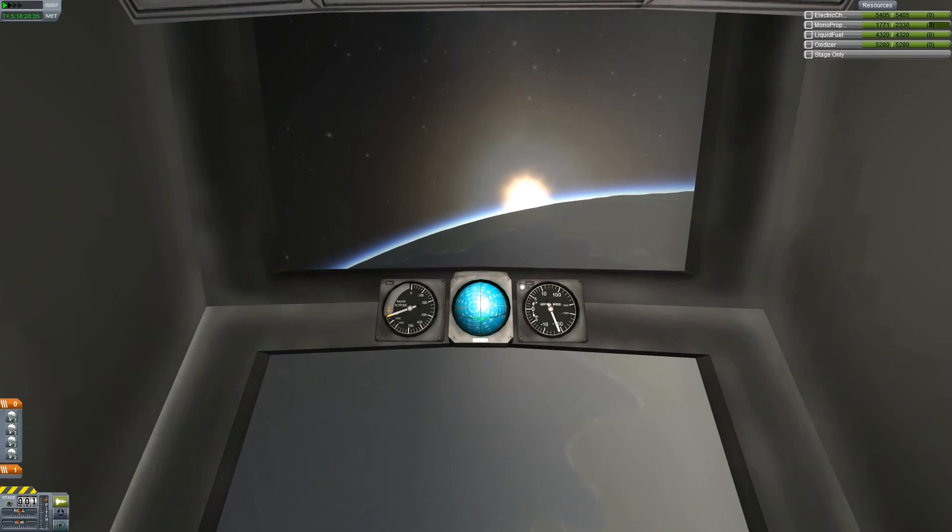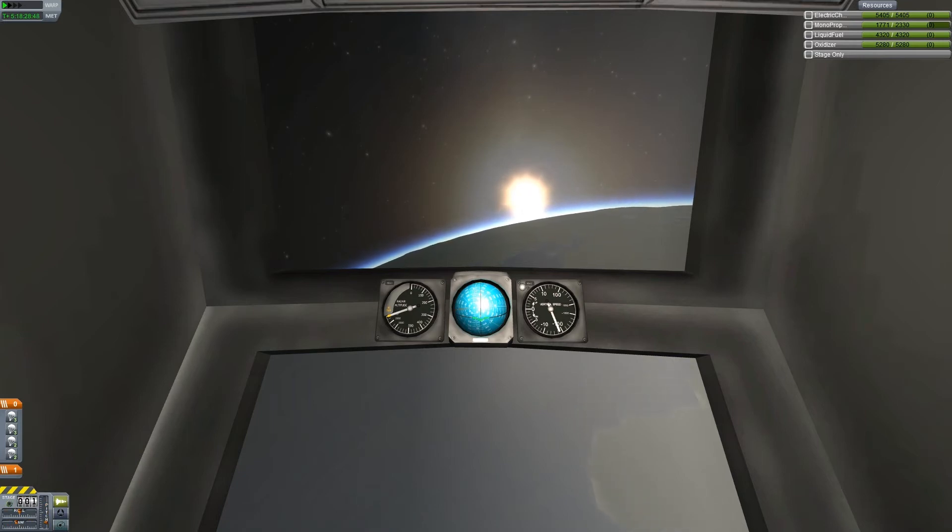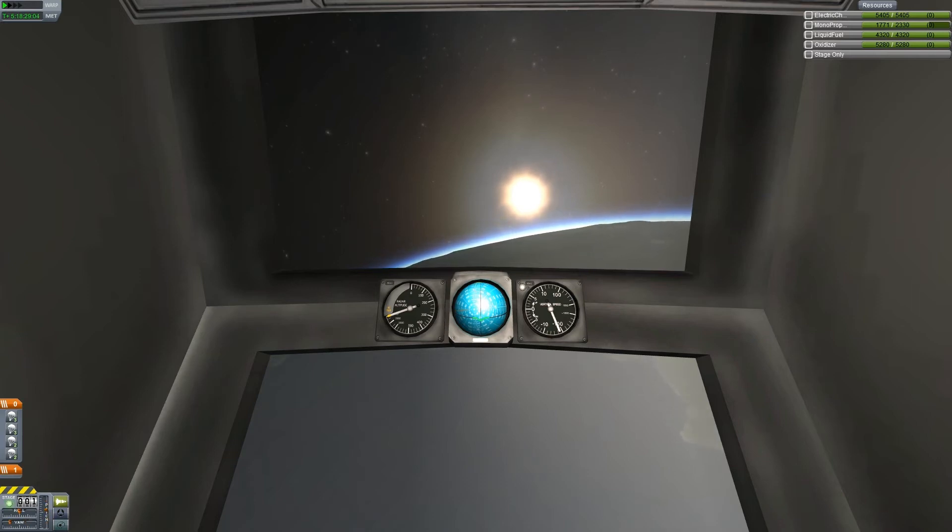What a beautiful sunrise it is — the last sunrise Jeb's going to see on this flight. The visuals really do look awesome in this game, and the game's not even finished. This looks frickin' awesome. I can't wait — the next space station I make is going to have that new module with the window. That'll be a really cool look.